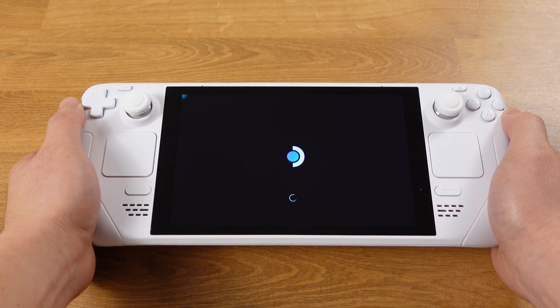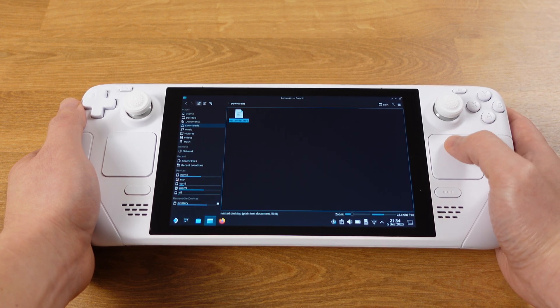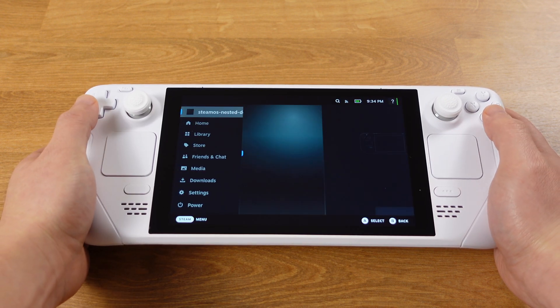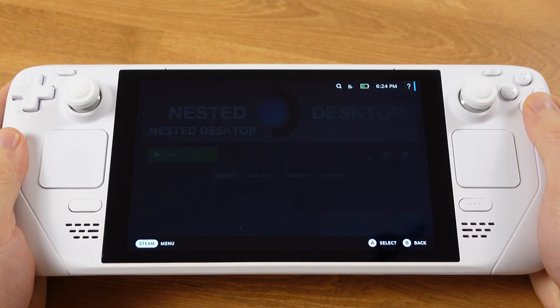Once the controller setup is done, you can launch the nested desktop and it should work right away. From now on, you can access desktop mode without closing your game. The nested desktop enable process is finished at this point. But if you want to make your nested desktop look a bit fancy with artwork, maybe just like mine, here is how to do it.